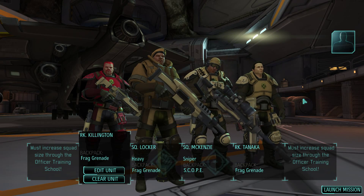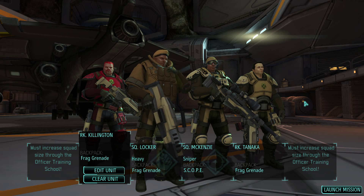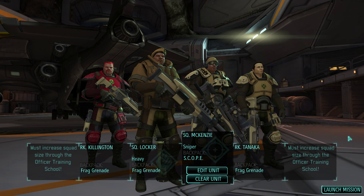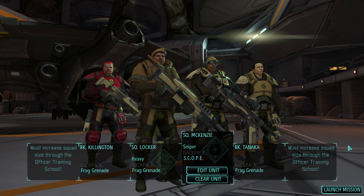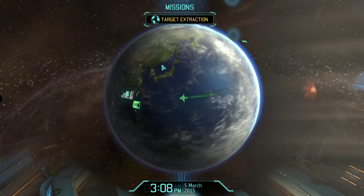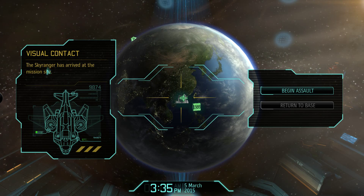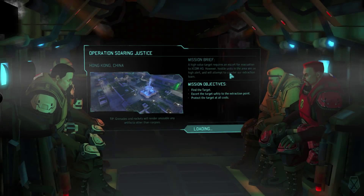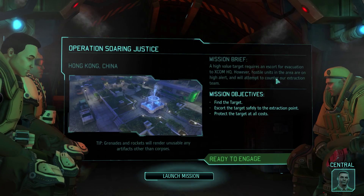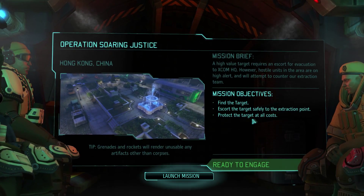Everyone is all set up with names and equipment. We can't skip this mission - it's part of the tutorial. We don't have a medkit yet and the game won't let us go back to make anything. We're heading into China for the next operation, looking for an Anna Singh - the only person known to have escaped from alien captivity. Our mission is to locate her somewhere on that block and get her out.